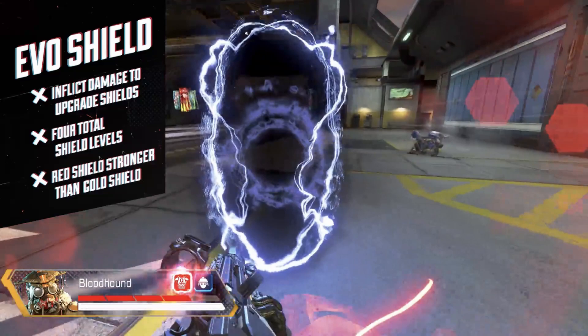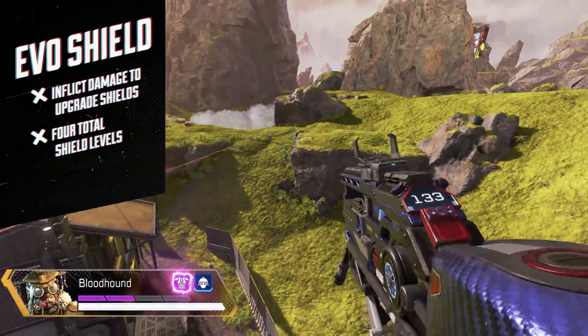It's probably going to be extremely rare — maybe rarer than the gold shield, possibly only one per map. I'm not sure exactly. I like how it upgrades based on inflicted damage to opponents, because a less skilled player won't be as rewarded for picking it up, whereas a higher-skill player will absolutely dominate with it. It'll really help with 20-bomb and 4K badge runs. I'm assuming it gives an extra 25 HP based on the extra bar shown, which would make it stronger than gold shield.